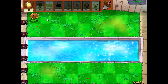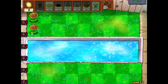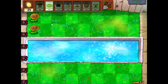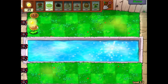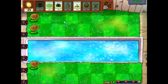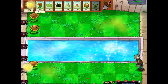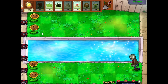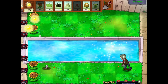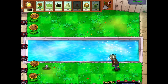So we gotta pull out all the stops here. We cannot let the zombies get to our house. You'll notice now we have the Tangle Kelp — we got that as a reward from beating the last level. We'll definitely show it off, because it's a very useful plant. It's kind of like the potato mine for the water. You just put it out there, and when a zombie gets to it, instead of blowing up, they get dragged underwater. It costs the same amount of sun, so it buys you some time as you're trying to get your defenses set up.